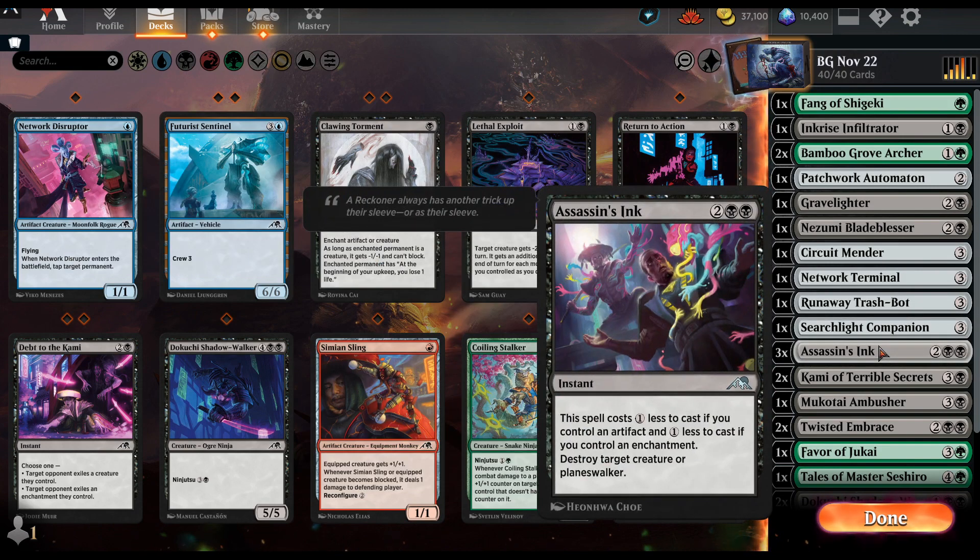This card was amazing — that's probably one of the reasons why I'm doing so well. Two-mana destroy any creature is really relevant in limited, especially because I have a lot of artifacts and enchantments. Very efficient removal.